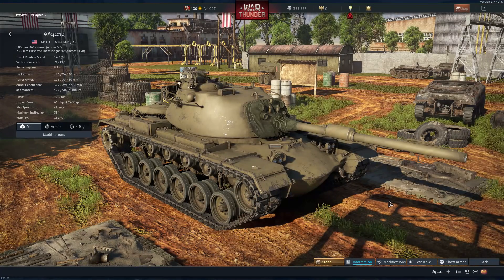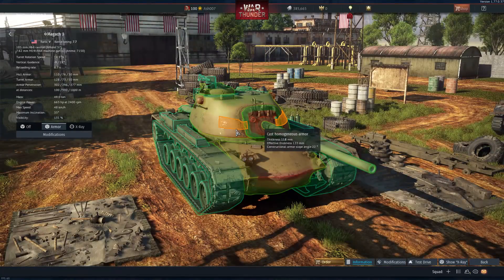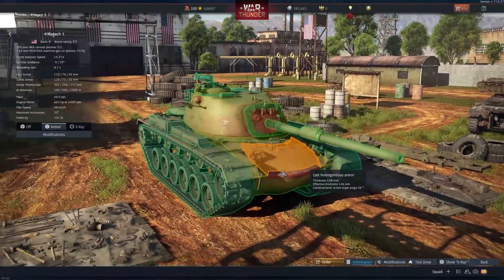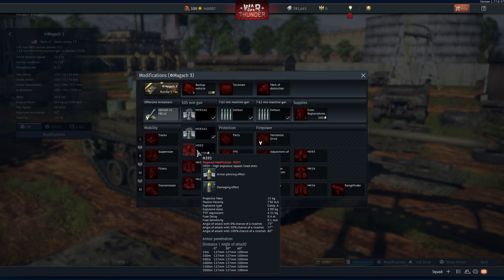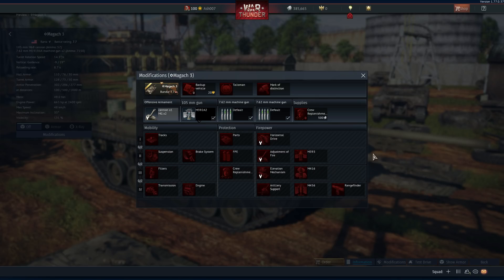Starting off with the Americans, we've got the Israeli Magatch 3: a Rank 5, battle rating 7.7 premium. A Rank 5 premium for the US is definitely welcome. It's got a 105mm M68 cannon holding 57 rounds. Hull armor is 110/76/30, turret is 128mm front, 73 side, 50 rear. Top speed is 48 km/h. Ammunition: smoke shell, APDS (296mm pen at 500m), HESH (127mm), and HEAT-FS (400mm at all ranges).